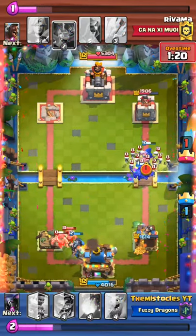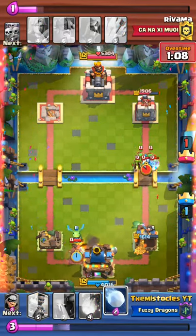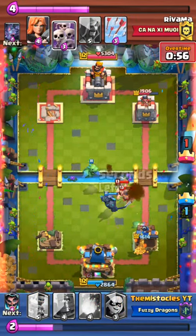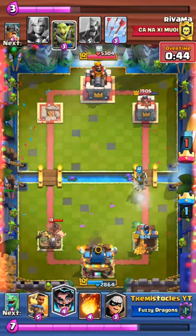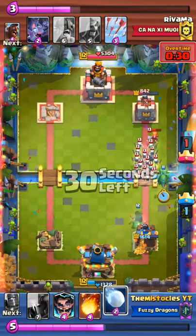He tries to go for my king tower, I just put a dark prince - I know I can't over-commit there. I skeleton army everything, then I put a baby dragon on his hog rider. He's now splitting his damage and I don't know why he's splitting his damage, he was doing fine before. Again he goes in - I think of committing to the tower and I let the hog rider hit my king tower too much.